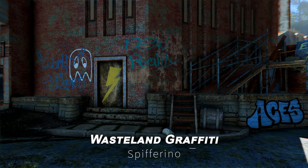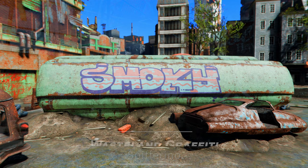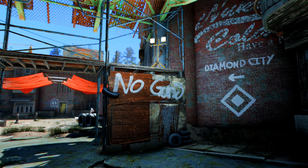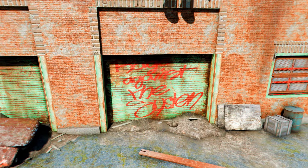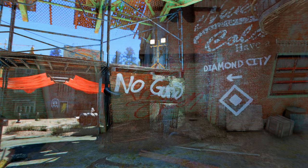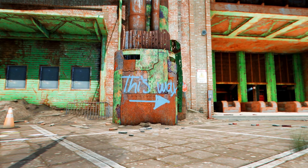Next up is Wasteland Graffiti. This mod enhances immersion by adding graffiti to selected locations across the entire map of Fallout 4. The graffiti comes in various colors, shades, and variations, carefully chosen to fit the Fallout world, adding a touch of vandalism to a world abandoned for over 200 years.